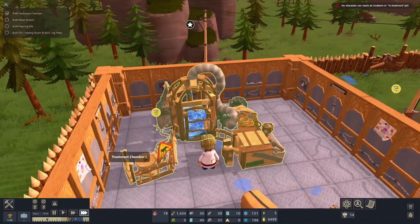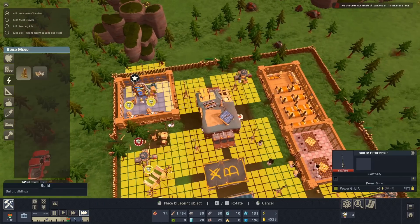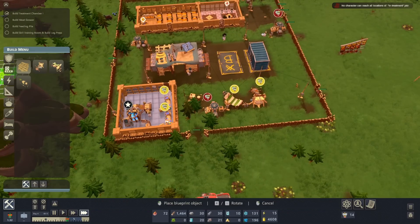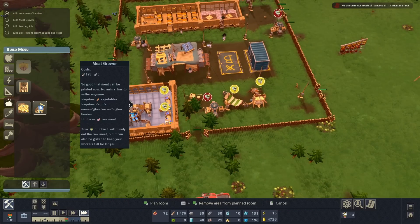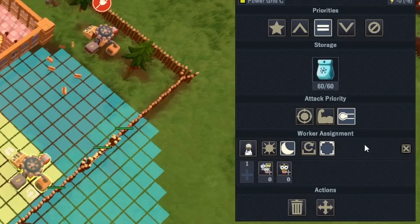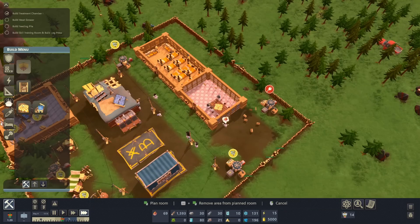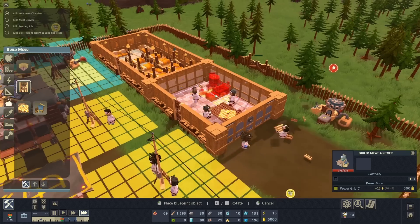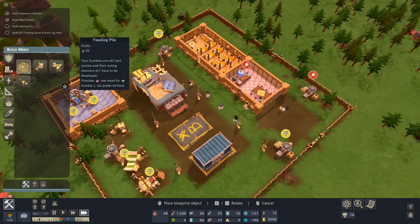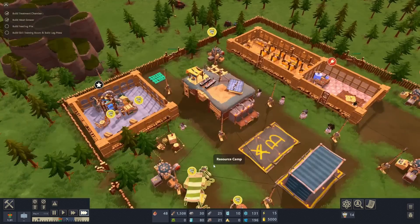He looks so grumpy inside of his little cage. I better build the meat grower and stuff. Okay, there's the feeding pile. I kind of want to make up a secondary cage for them outside — I'm a little bit scared of what they'll become. Meat grower into the kitchen. We can get rid of that dining room table, we don't need you. And I'm going to fire everyone working at these things because we literally don't need anyone right now. Just a pile of meat outside.